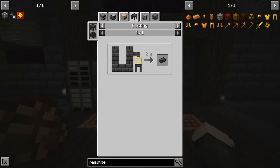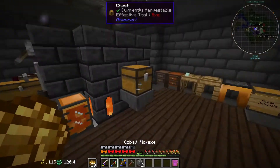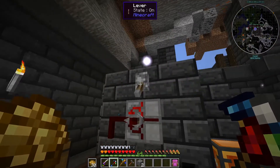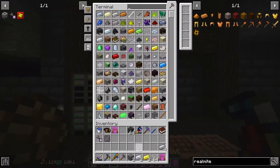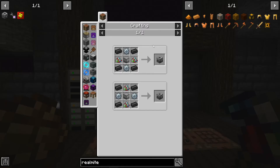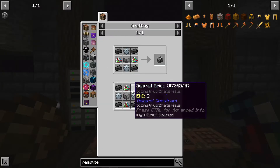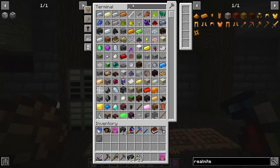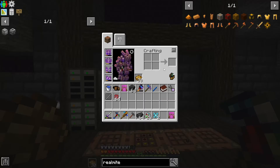Now for the seared brick — these all require seared brick. You can just throw this in the smeltery, just throw any kind of stone in. I'll make a stack of it for now. I should have seared brick made already actually — yeah, we have a stack made. We also need the RF powder, and we've got a good amount of that left.